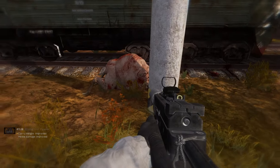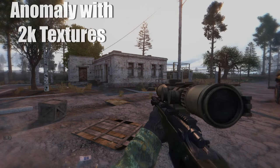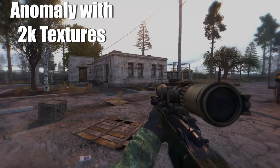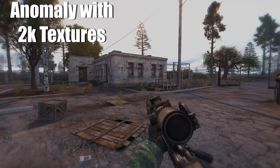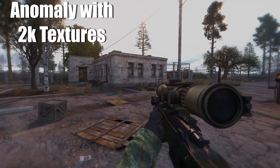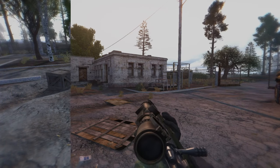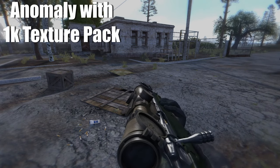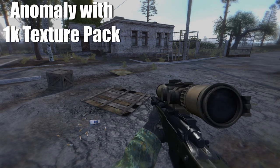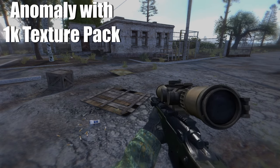Let's start with a few mods first which can help with performance. The first mod is the Anomaly 1K Performance Texture Pack. This is a texture pack you can install with Mod Organizer 2 — it's very simple, just a folder with a texture pack. The textures in the game are actually a bit higher than HD, so with this pack you can lower the quality of the ground, sky, and objects down to HD quality.